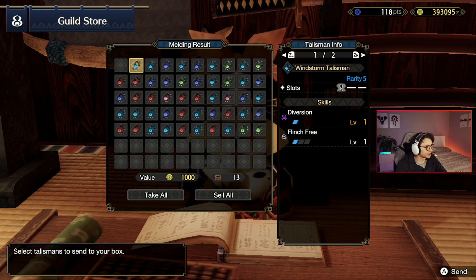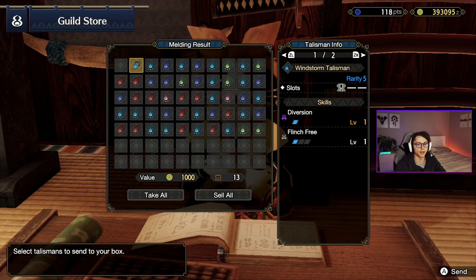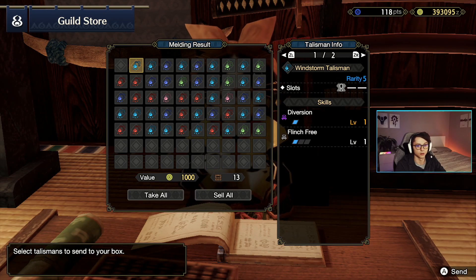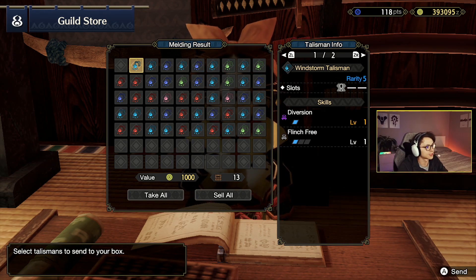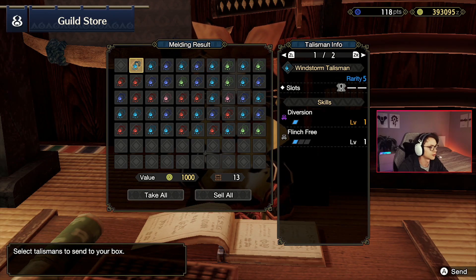Diversion and flinch free. Diversion is a pretty cool skill — I like that you can draw aggro. It could be pretty handy for party play, potentially in arena quests, and just for keeping the monster focused on you and not jumping away to attack your cat in the middle of your big combo. You know that can be kind of irritating. Diversion is a cool skill but this talisman doesn't have great slots. Flinch free is also not too bad. Don't think I'll keep it for too long though.